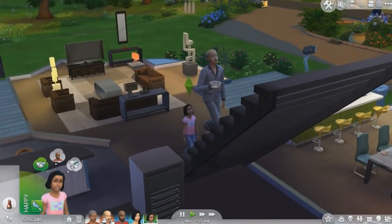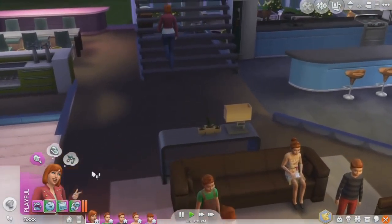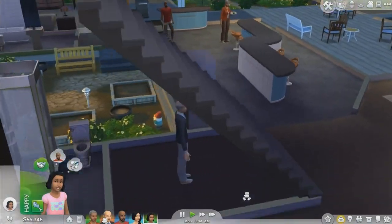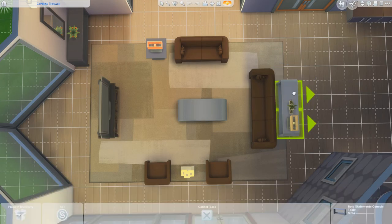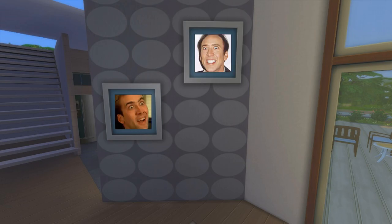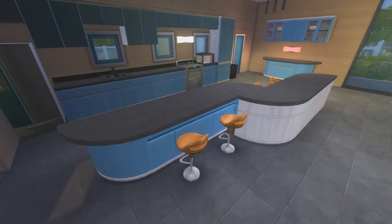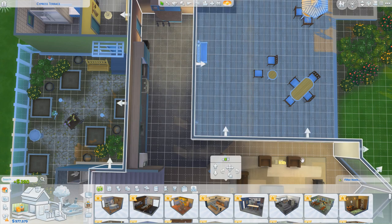Cypress Terrace — so many memories of you, like having a sim start cooking in the kitchen and then walk up two flights of stairs to cook in the bathroom. Good times. This table being off-center is slightly annoying and I'm not a big fan of windows inside the house — what practical purpose do these have? Never has so much space been taken up by so little. If you have to fill space with huge impractical things, maybe make the room smaller?